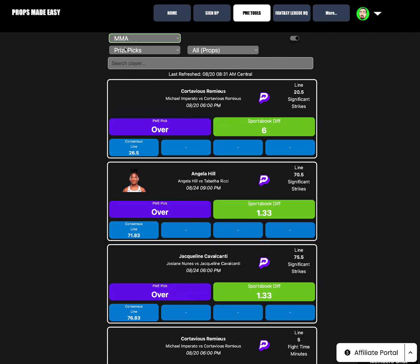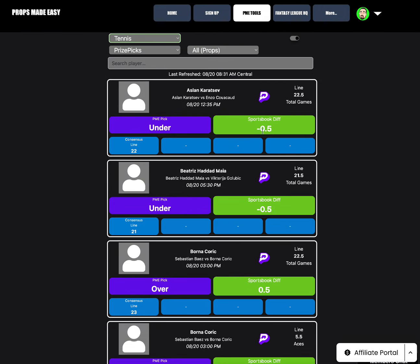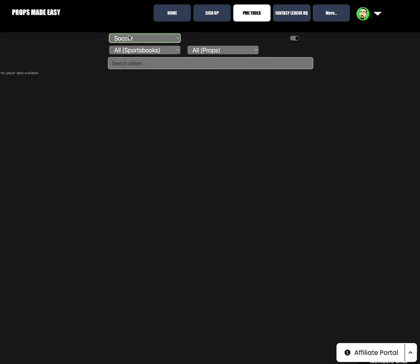Nothing for PGA. For MMA, we've got a big one: Cortavius Ramayas over 20.5 significant strikes at a 6-point sportsbook differential — other sportsbooks have this at 26.5, an absolute stud play early this week. For tennis, there are a bunch of 0.5 differentials — nothing too crazy, but you can play the ones at 1.5 differentials on screen. For soccer, nothing available now but we are working on the soccer tool to get some plays up.